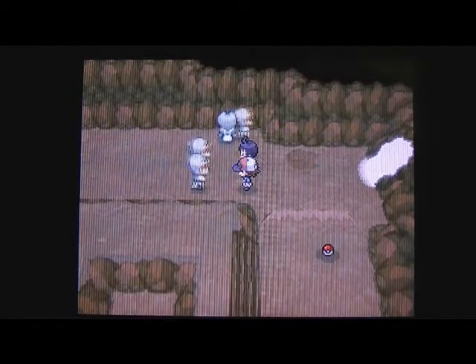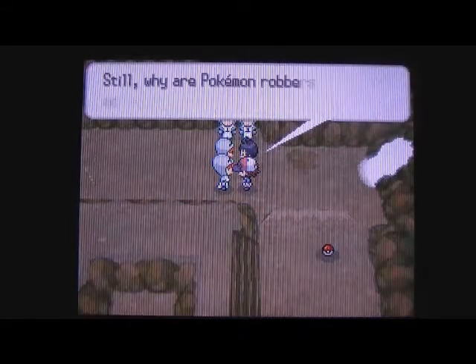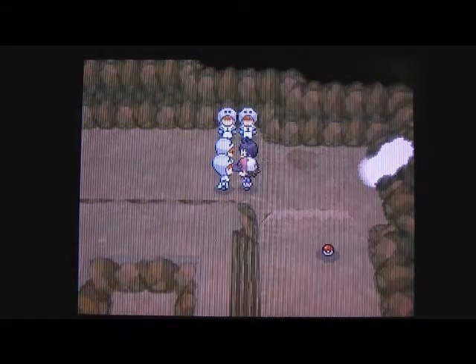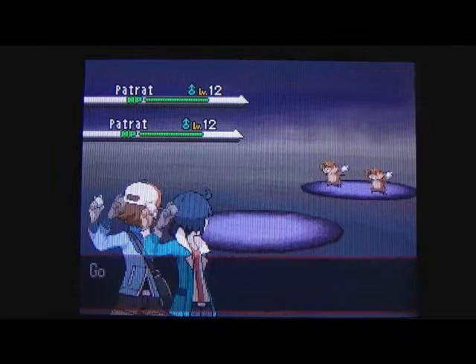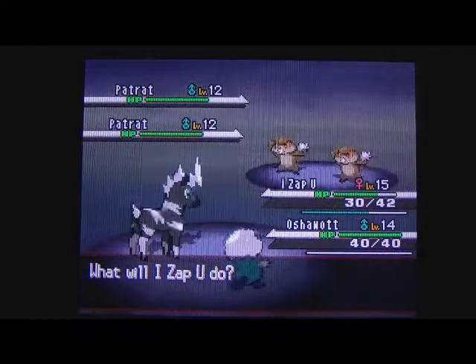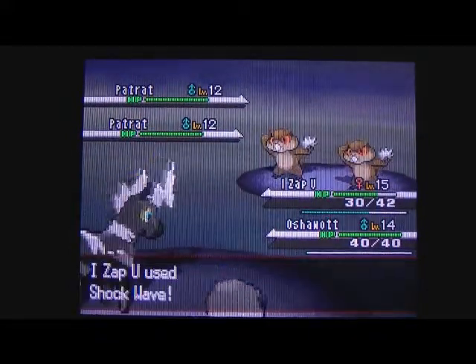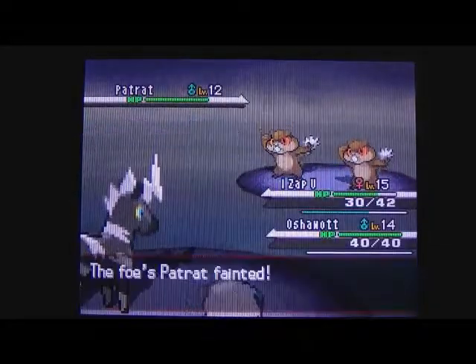Cheren defeats one and says 'you don't need to return it!' quite loudly. I think the next battle is going to be a tag battle - you and Cheren together against those two. He's saying they've been friends all their lives and have each other's back. It is a tag battle - a double battle. They are two Patrat. Cheren kind of looks like a girl emo, which is quite funny.